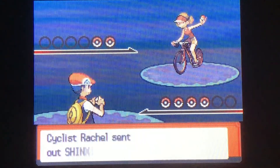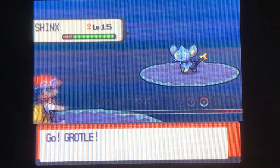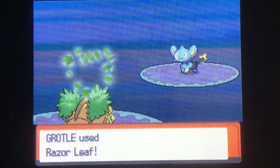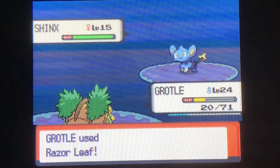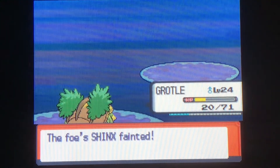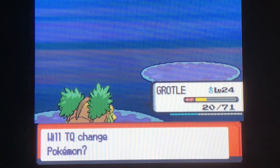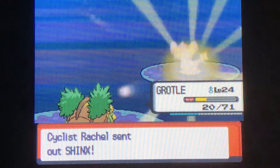Hopefully Cyclist Rachel is the last person. Shinx — if you're having Shinx, that's pretty good. Then Staravia and Ponyta — that's not good. I'll take Shinx all day long. I haven't seen much of Shinx in this game, but it does get used a lot since you can find it so early. It's a good Electric type with two evolutions, but I'm not using one on my team — we don't need an Electric type. Did I just spoil something?